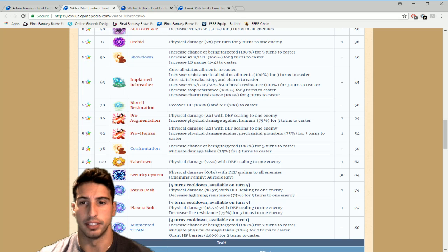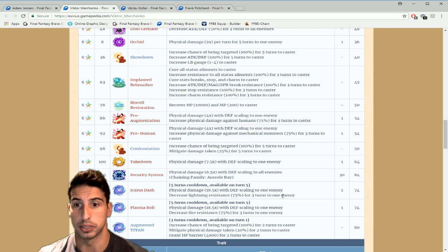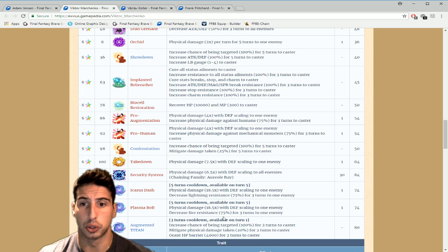His seven-star abilities — Security System deals physical damage 6.5 with defense scaling to all enemies and chains with Lunera's Oriole Ray, that big 30-hit move. He also gets Ikaris Dash on a five-turn cooldown, usable on turn five — physical damage 18.5 times multiplier with defense scaling to one enemy and decreases lightning resistance 75% for three turns. The higher your defense, the higher the multiplier will hit. It's a one-hit move but really really good.